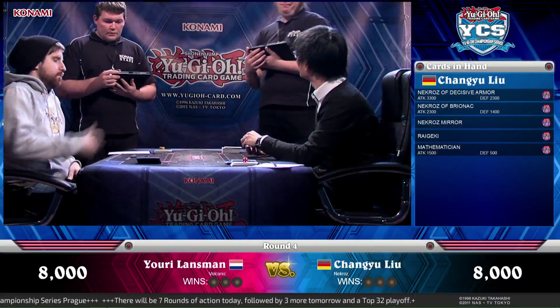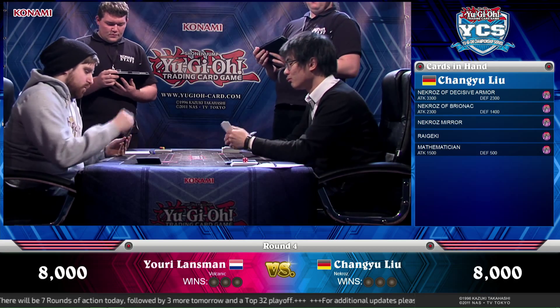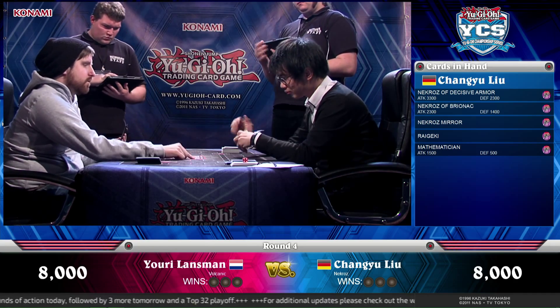This deck is going up against the elephant in the room — Necroz — from Changyu Liu of Germany. Let's take you to the table where these guys are already sitting down, ready to duel. Yuri is on the left-hand side and Changyu on the right-hand side, shaking hands. With that, we're good to go.